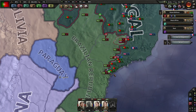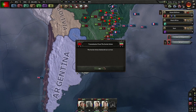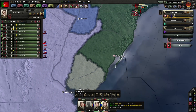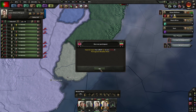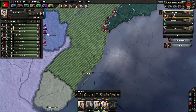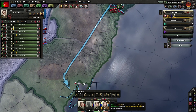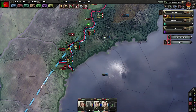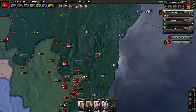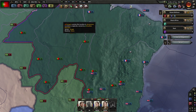Dark Blue Army handles that front. I've taken the capital again. Iran joined the Axis and declared war on Iran - that's merged into our war. Light Blue Army is having some supply issues down at Porto Alegre, which means I probably need to work on the supply chain again.